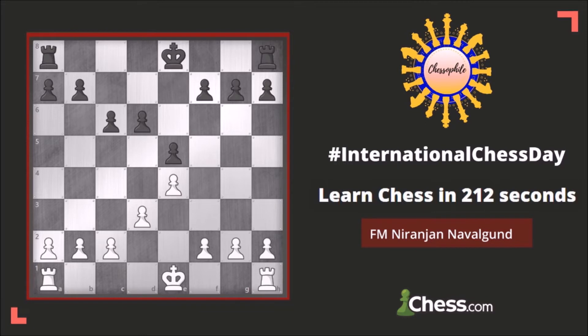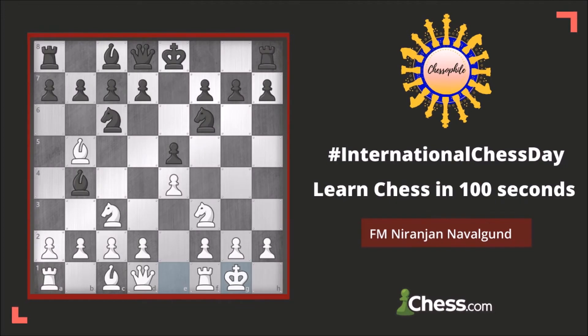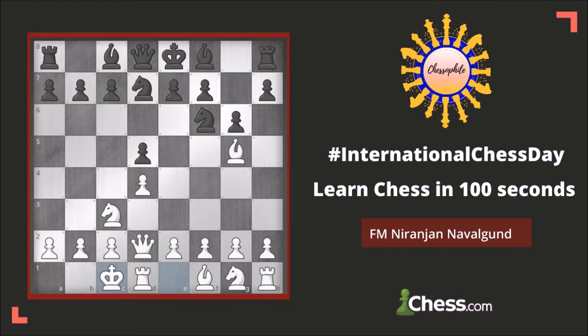In order to castle, the following conditions must be met: it must be the king's very first move, it must be the rook's very first move, there cannot be any pieces between the king and the rook, and the king may not be in check or pass through a check. This is kingside castling. This is queenside castling.